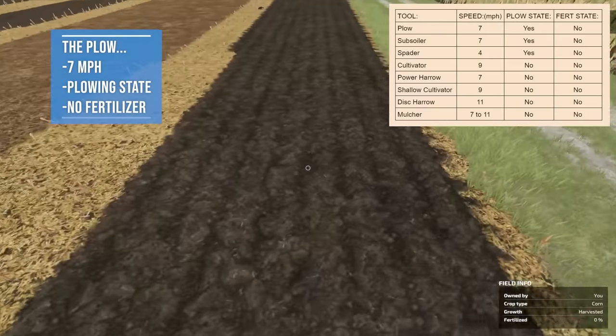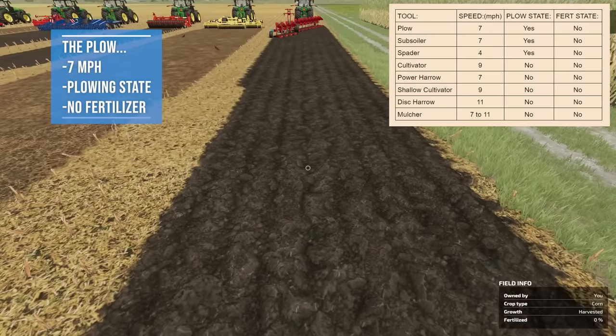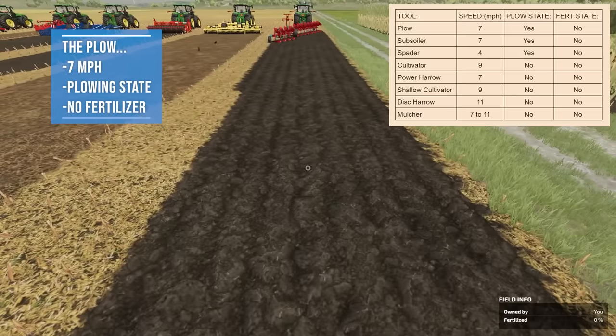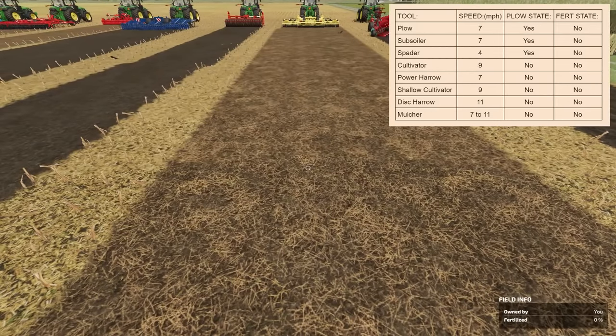First up is the plow. It creates a distinct texture on the field, runs at 7 miles per hour, and did take care of the plowing state — the field no longer needs plowing. It added no fertilizer and will dig up large stones. Advantages: clears the plowing state. Disadvantages: slower speed, awkward shape to work with, and it digs up stones.